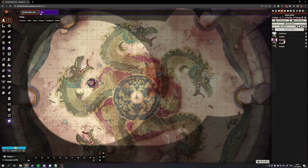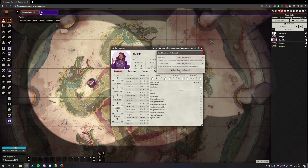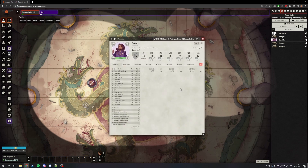Number six is Tidy 5e Sheet. This is an alternate character sheet for your player characters. I specifically like this because the default Foundry character sheet, though it is okay, is a little cluttered and can feel a bit overwhelming. Tidy 5e Sheet makes the sheet tidy, more accessible, and easier to find information. Again, a small one, but a very nice touch.